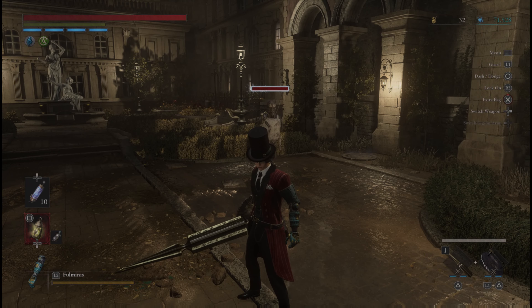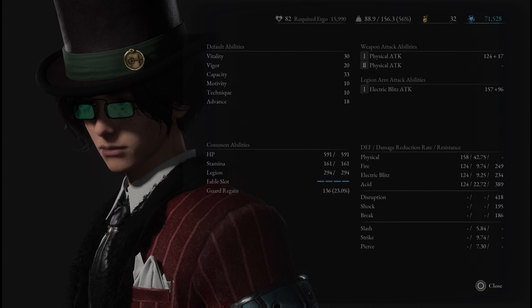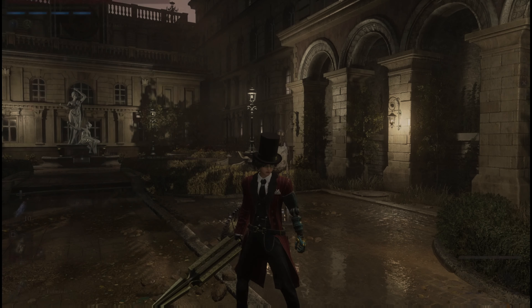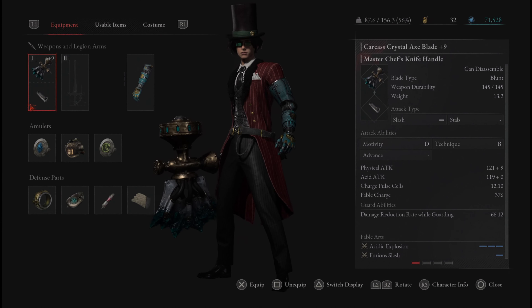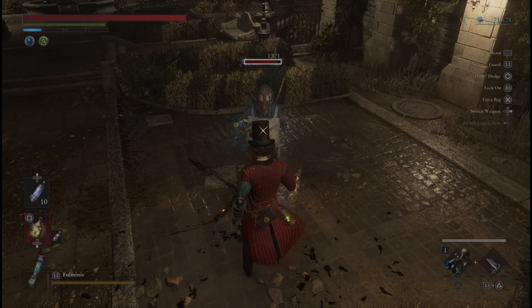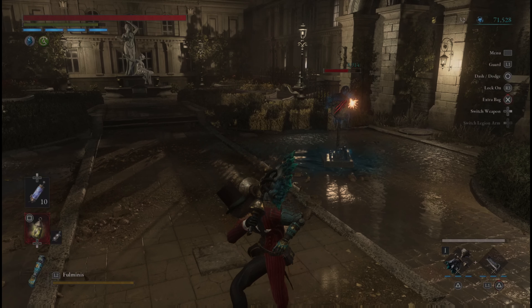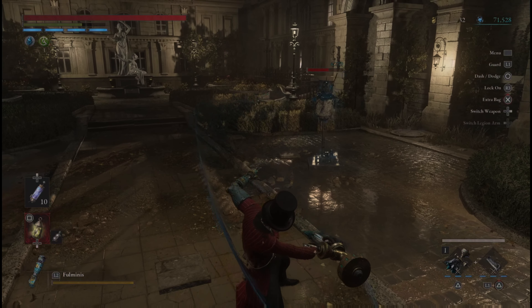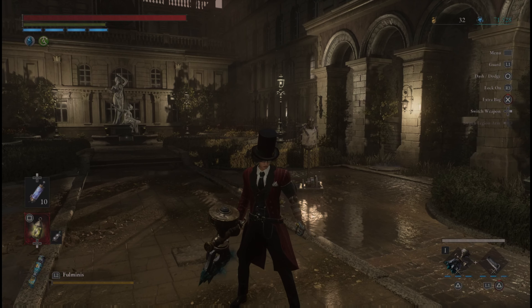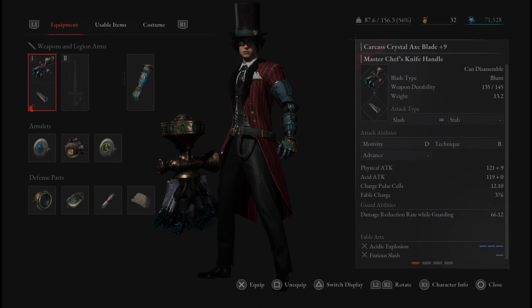I will note that some of these blades I have not used, so I haven't leveled them up — the damage will seem kind of low, plus my character is still leveled for an advanced build. Next we have the Carcass Crystal Axe Blade on the Master Chef Knife Handle. We've already seen the Furious Slash on the Master Chef and the Acid Explosion on the Crystal Axe, so that's going to apply good acid damage, especially on the charged R2. Be aware you will lose your advanced scaling on the weapon with this regular handle.